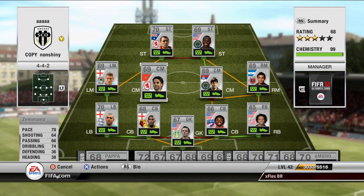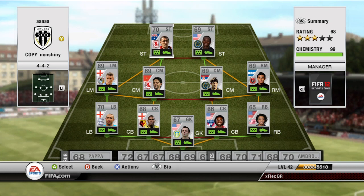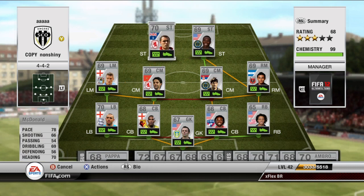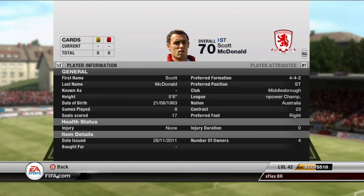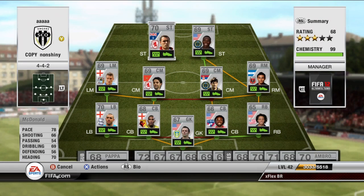Moving on, we have your man from Morocco: 78 pace, 74 heading — a really good player going forward, quick and agile, but really bad defending so you've got to hold back a little more when going forward with him. The strike partnership here has McDonald: 78 pace — these guys' stats lie because they play really well. McDonald scored a bunch of goals for me. He's 5 foot 8, not too tall, but pacey enough with good shooting.